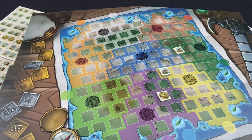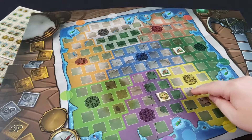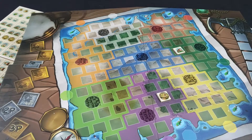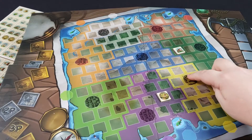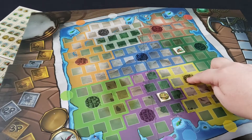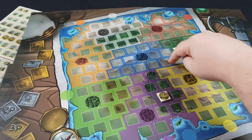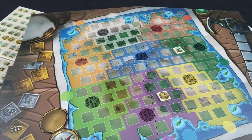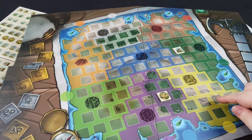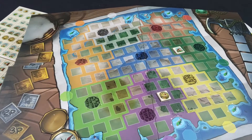The other way you can score is through area control. When you have a certain number of your player buildings in a particular color, you'll score tiles which you'll keep until the end of the game. You can also connect cities — for example, connecting the yellow city to the blue city. If you connect them by having your city pieces go between the two city centers, you'll score points that way. You can also score by having a majority in areas at the end of the game in certain other ways.